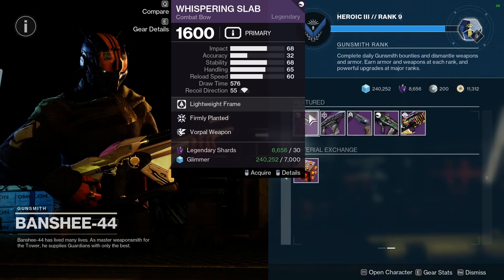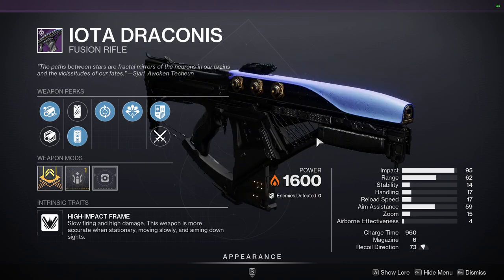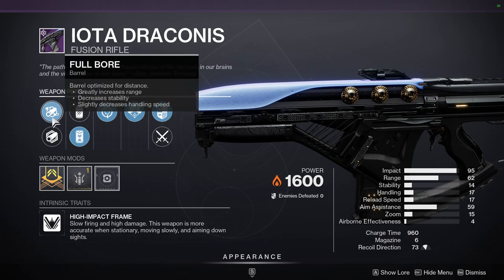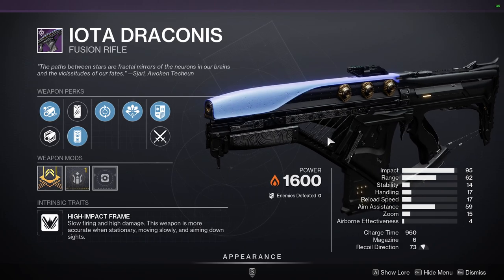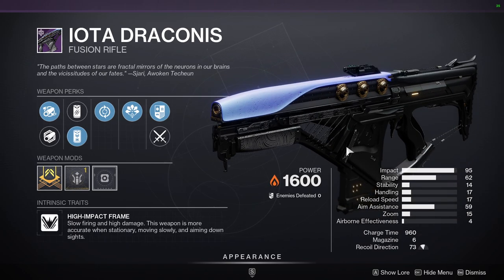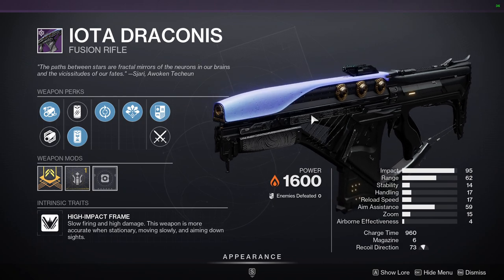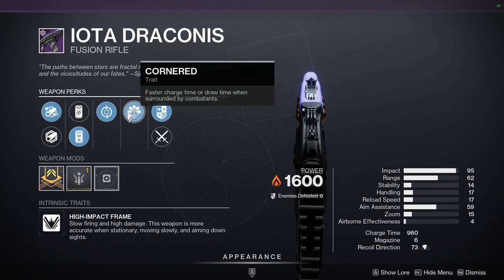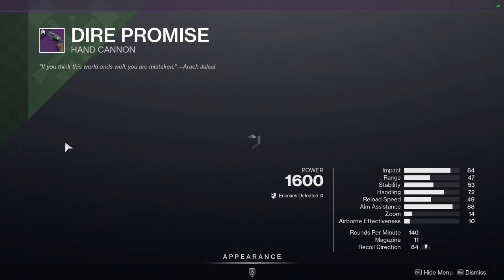Iota Draconis with Feeding Frenzy and Cornered — I don't really like this roll. I've been watching a content creator who does a lot of fusion rifle content, and the only reason I like Iota Draconis is because it has a slow, almost silent startup charge. But not with these perks — Cornered, no; Feeding Frenzy, no. Dire Promise with Triple Tap and Rangefinder — if this had anything other than Rangefinder I'd probably say get it.